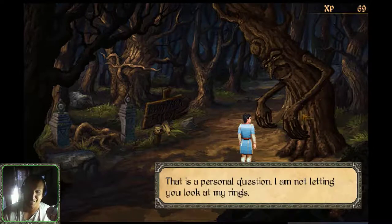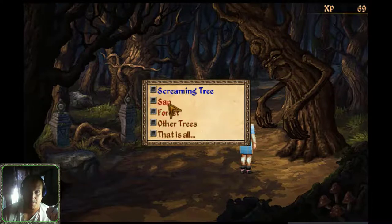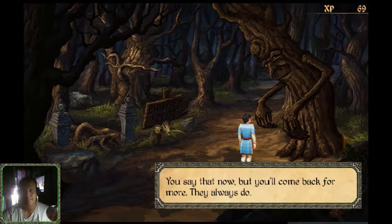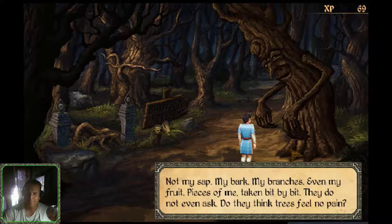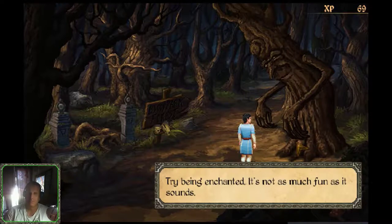My apologies, Mr. Sam. Let's get right to the point. 'Sap — I'm not giving you my sap. It's all I have. It's important.' I only need a little — please help me, Mr. Sam. 'You say that now, but you'll come back for more. They always do.' Who are they? Have others been taking your sap? 'Not my sap — my bark, my branches, even my fruit. Pieces of me, taken bit by bit. They do not even ask. Do they think trees feel no pain? I've always assumed as much. Try being enchanted — it's not as much fun as it sounds.'